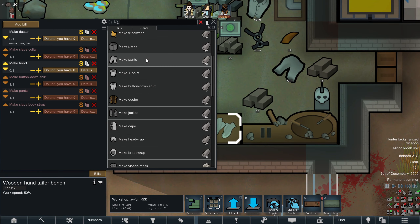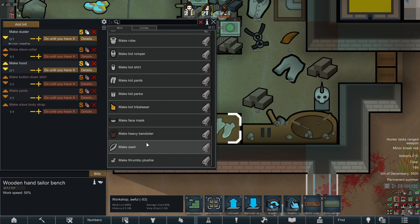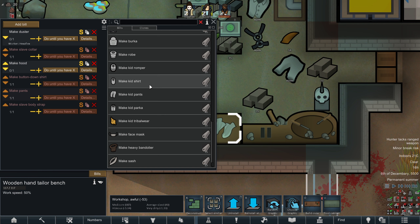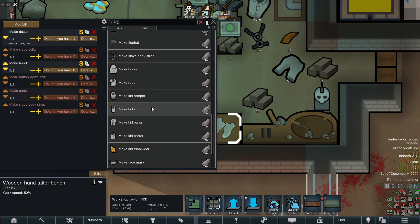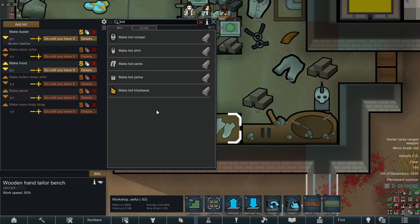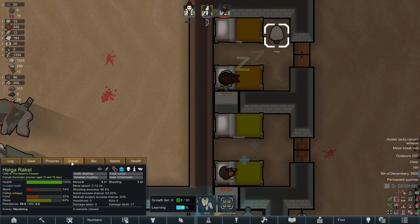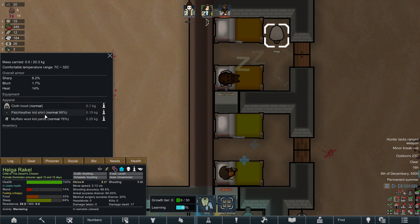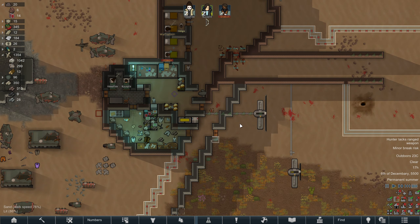Question: can you make child-size slave collars and slave body straps? Looks like no. In fact, it doesn't look like you can even do kid dusters. I wonder how kids manage the heat then — another thing that I guess we will find out, once it warms up again on the tile.